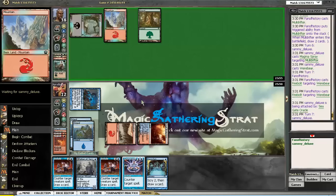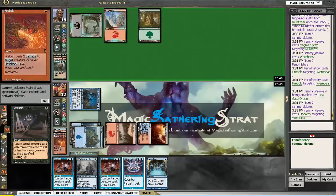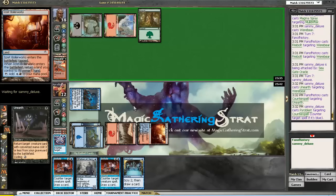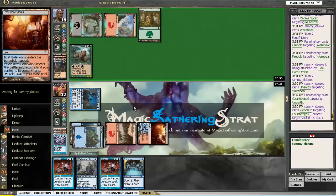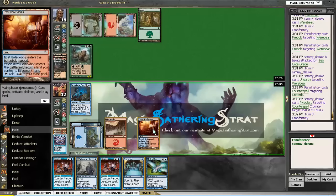And win by massive card advantage. I am going to counter a Blightning. Will I counter a Duress? No, probably not. I am going to counter a Duress — waiting eagerly to see what he has. He is casting an Earth for the Werebear. Werebear, not a beer. Oh, Pyroblast — the plot thickens. When in doubt, cast Muldrifter.